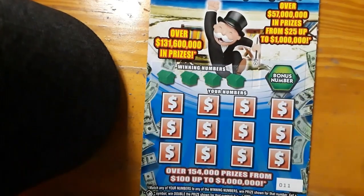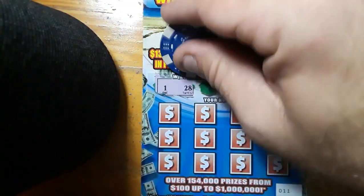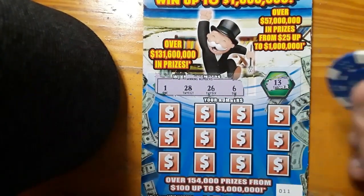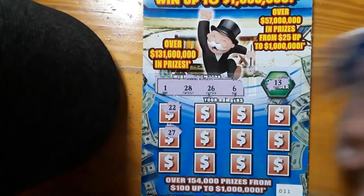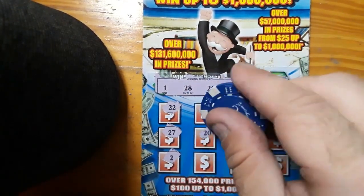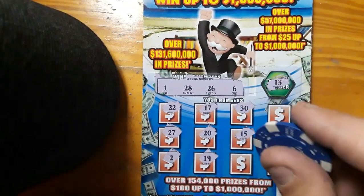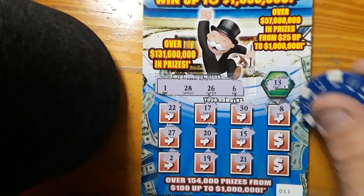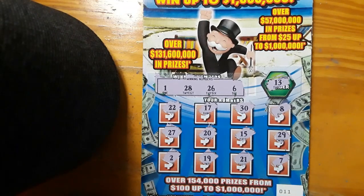At least get a win. Ticket number 11 — another number 1, a 28, a 26, and a 6. 13 in the bonus box — we don't have it. 22. 27 for a Sammy. A deuce. 17, 20, 19, 30, 15. Blackjack. 8. We needed a 28 — got 29. And a 7. Nothing on 11.